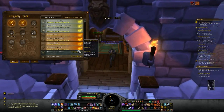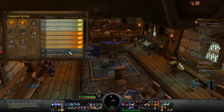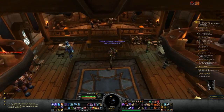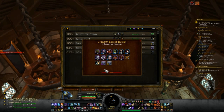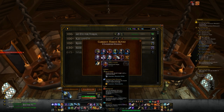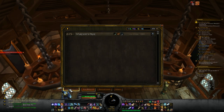Here are all my missions from my garrison ready to be picked up, and it also shows a couple that I have a little bit of time left on. Instead of clicking every single one by itself, all you have to do is just click 'Complete All' — it'll tell you what you get, success and all that stuff, your rewards, and it'll also show you some of your followers that will level up.